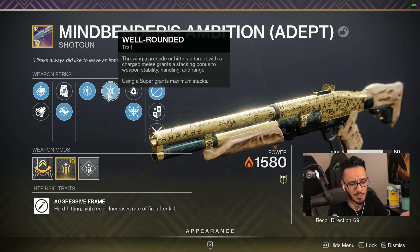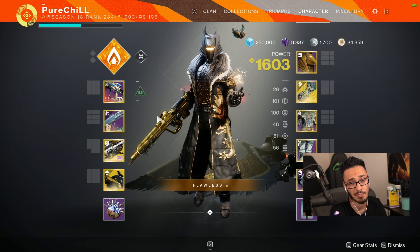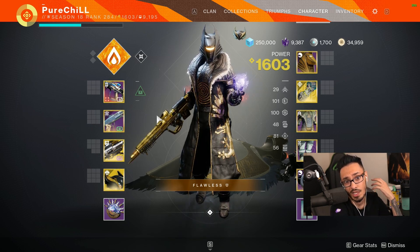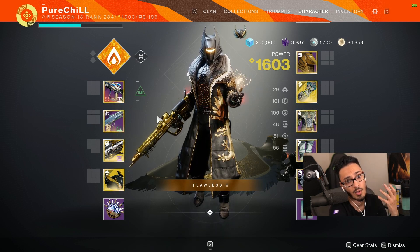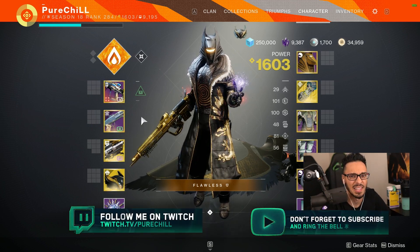A better option at the end would have been Fragile Focus, but Well-Rounded is pretty good. You obtain the Mindbender's Ambition by doing the nightfall this week, which is The Lightblade, or if you haven't conquered your seal you can run Devil's Lair or other options.